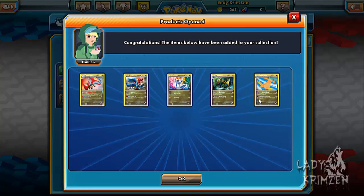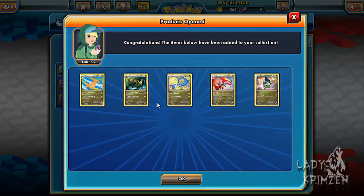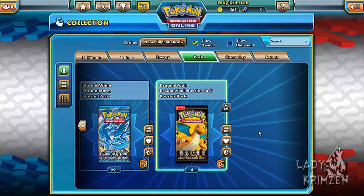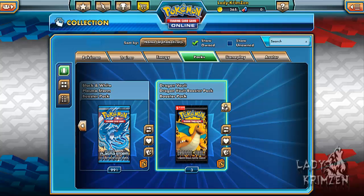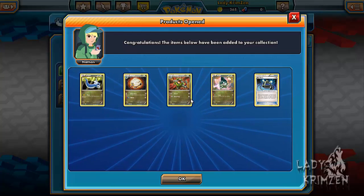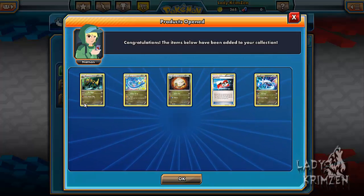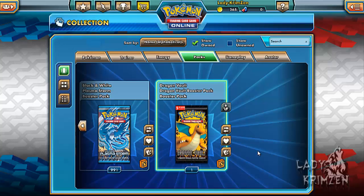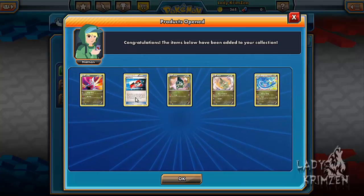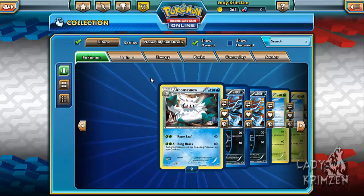Salamence, Druddigon, Dratini, Haxorus and Dragonite — I don't care what these last 5 contain. Dragonite, Haxorus, Dragonair, Salamence, Axew. Fraxure, Latios, Axew, Bagon, Dratini. Dragon... Dratini, Shelgon, Fraxure, Axew, Experience Share. 2 left. Haxorus, Dragonair, Shelgon, First Ticket and Latios. And the last one contains Latios, Latios, First Ticket, Axew, Axew, Axew, Altaria and Dragonair. Screw all that — let's have a look at the secret rare.